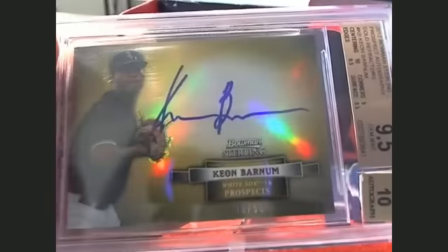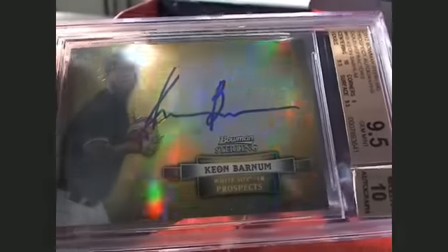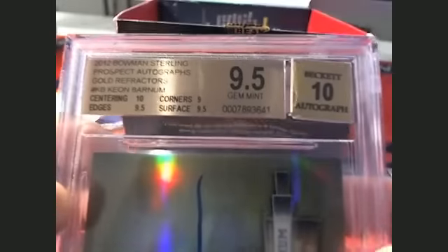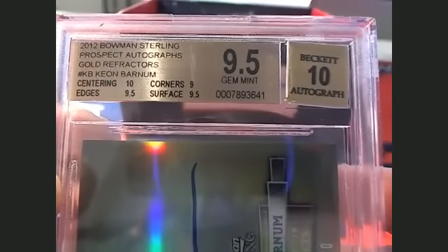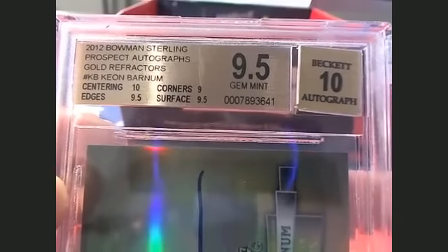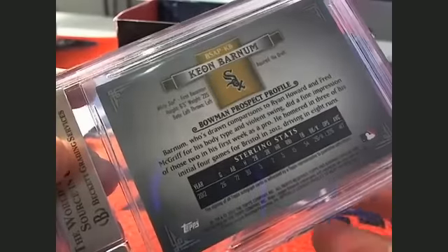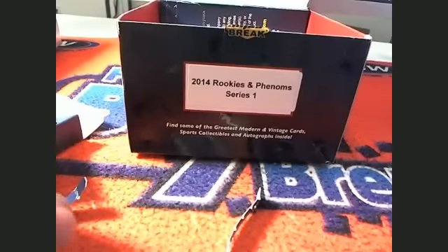Next up, we got Keon Barnum — that is 3 of 50 going out to Chet. 9.5 Beckett, 10 autograph. 2012 Bowman Sterling Prospect autographs, gold refractors — Keon Barnum. Three of 50, White Sox. That is going out to Chet.